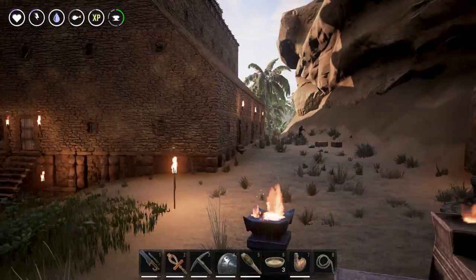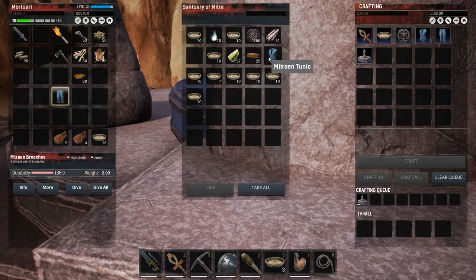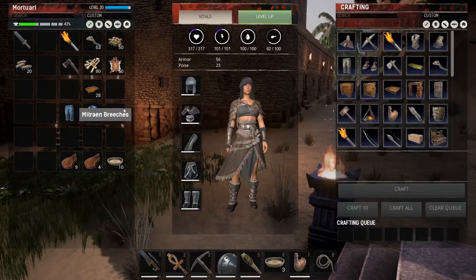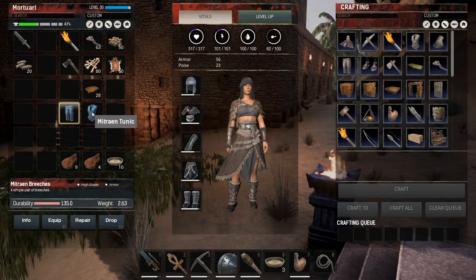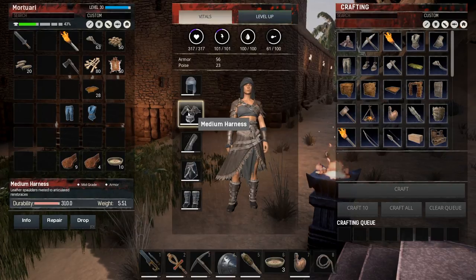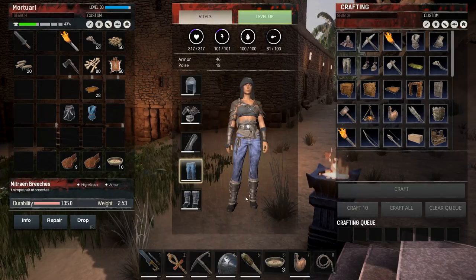I did bring some bricks so I should be able to craft myself a Statue in the Image of Mitra that pours forth water. That might be something like a well. I have the Mitrian breeches and the Mitrian tunic — what do they do? Probably not all that much. Let me check — Mitrian breeches, high-grade armor; Mitrian tunic, high-grade armor as well. I wonder if this is even better. I have 56 armor now — let's put that on.